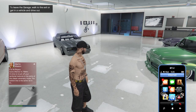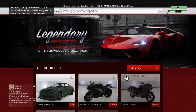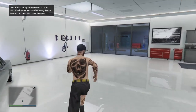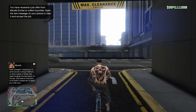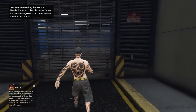Once you are inside your garage, you are going to go over to your bike rack and press right on your D-pad to get on the bike and pull it out of your garage. Press right on the D-pad and it's going to take you outside. From here, pedal out a little bit, then get off of the bike, go back into the garage, and get into another car.